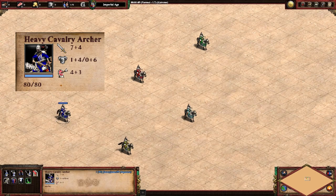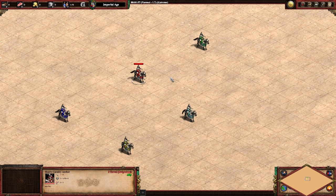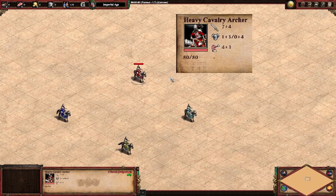A fully upgraded heavy cavalry archer looks like this: 7 plus 4 attack, 5 melee armor, 6 pierce armor, 7 range, 80 HP because we have bloodlines. Currently the Japanese and the Saracens all look like this — the OG Indian civilization that we have right now. But in a week we're going to get something that looks a bit more like the Bulgarian heavy cavalry archer: 7 plus 4, we're missing the last armor at the blacksmith, but the Bulgarian heavy cavalry archer does have Parthian tactics. The Hun cavalry archer is the same way.